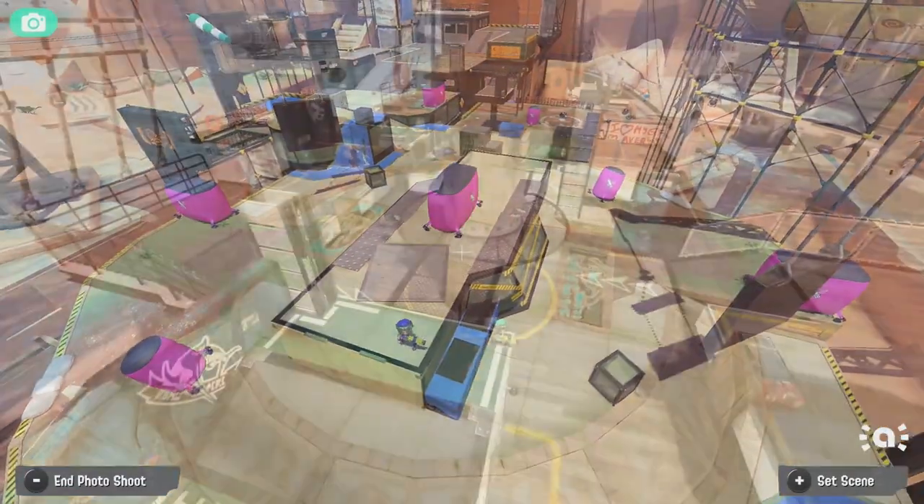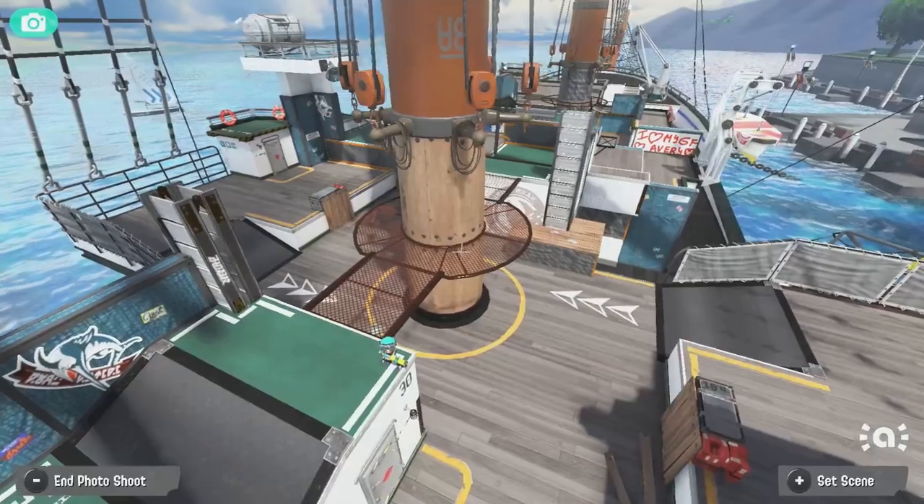First off, two new stages have been added: Umami Ruins, a new Scorched Gorge inspired stage, and Manta Maria, a returning stage from Splatoon 2.